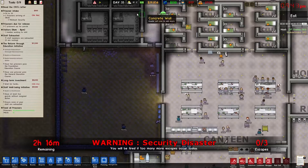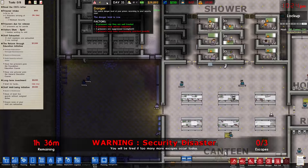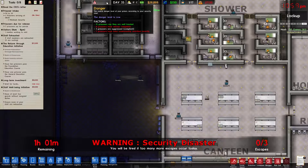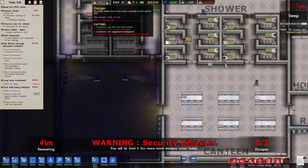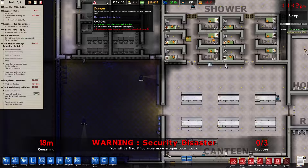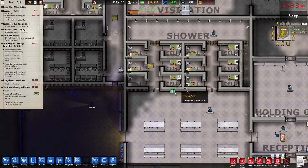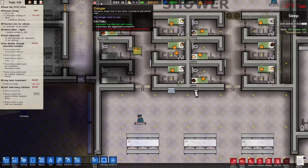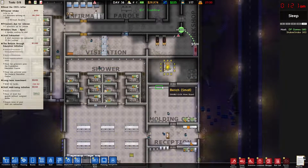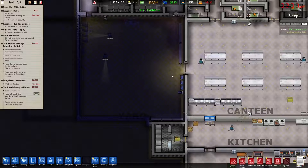Why are danger levels so low? I think prisoners try to escape when the danger level is high. There were 15 prisoners saying they were well treated, now there's only one. Four prisoners have been unnecessarily searched. I think danger level high means higher chance of escapes, though I'm not 100% sure.